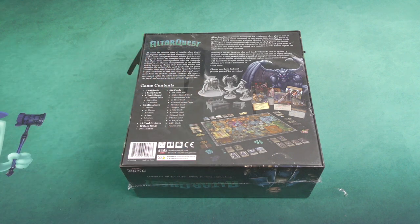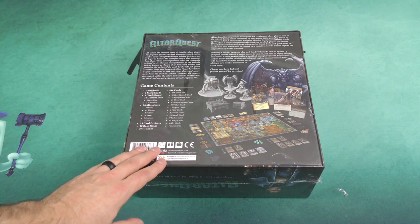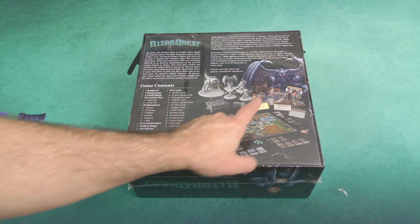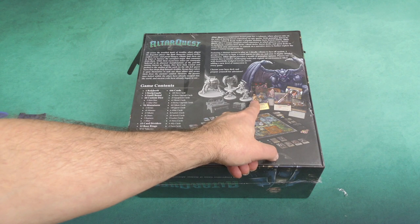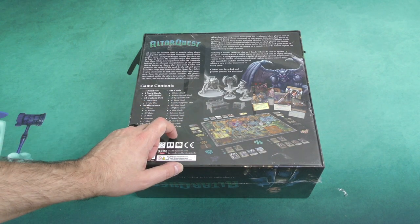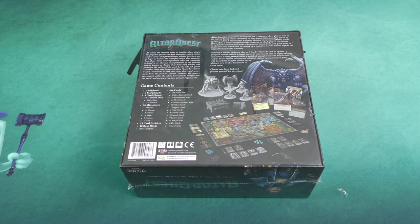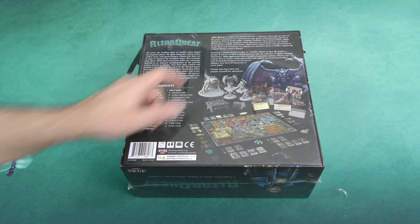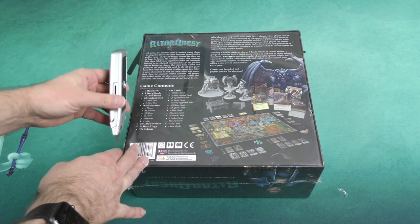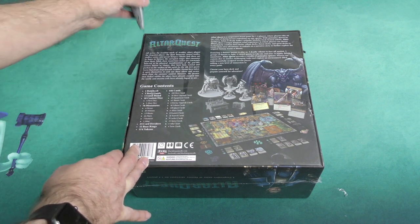It's kind of the system of card-driven gameplay they've been using for a number of their games. This one is based in a fantasy dungeon crawling environment, as you can see here, with a large number of minis, a large number of cards — 446 to be exact — and a game board that evokes memories of old fantasy themed games. It's a cooperative board game for one to four players where players take on the roles of daring heroes embarking on epic quests.